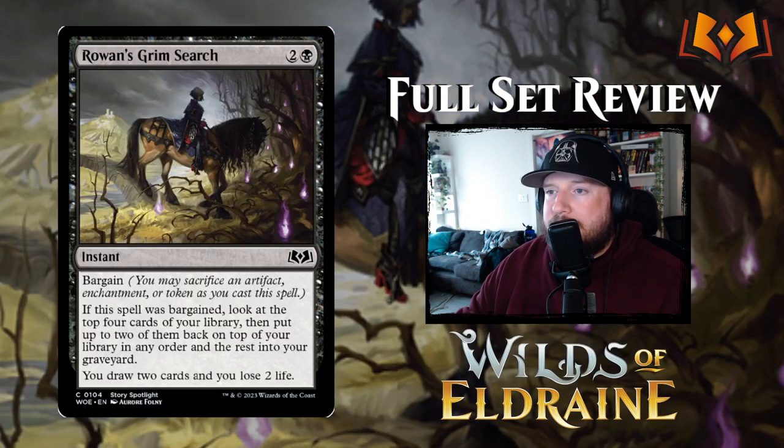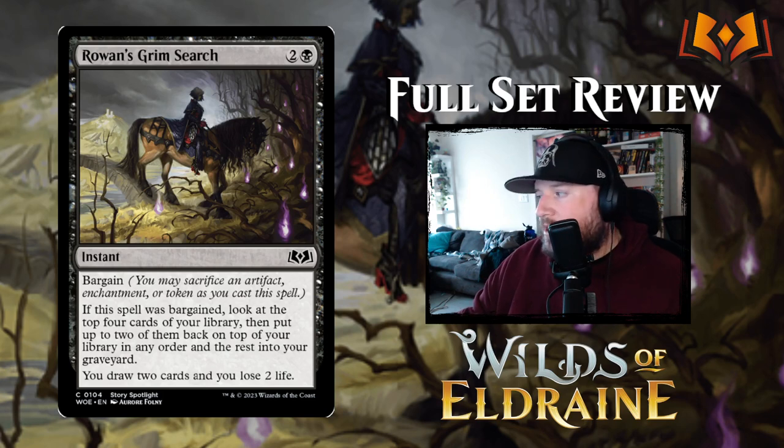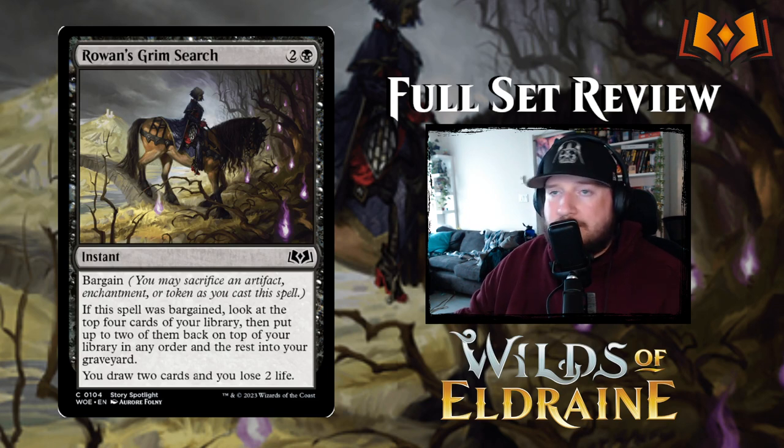Roan's Grim Search costs two and a black for an instant with Bargain. If bargained, look at the top four cards of your library, put up to two back on top in any order and the rest into your graveyard, then draw two cards and lose two life. This is a good example of a strong Bargain card — the draw-two-lose-two is fine on its own, but bargaining lets you cherry-pick the two cards you're about to draw from the top four. It really sets you up for the next couple of turns.